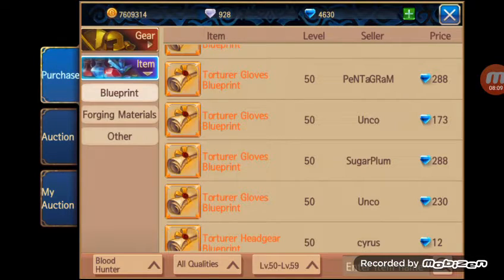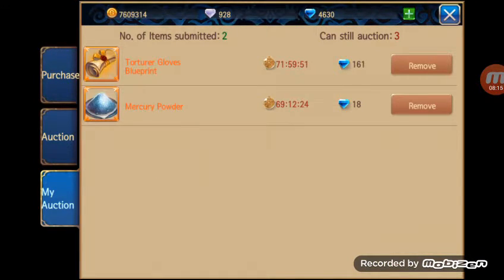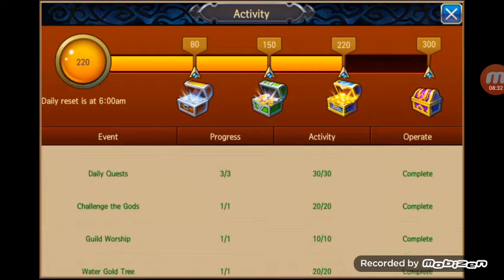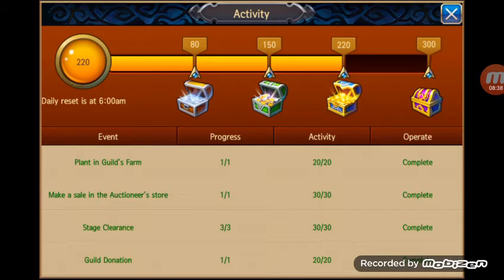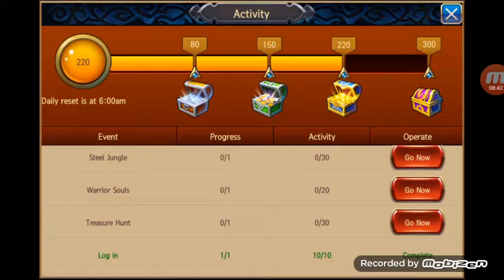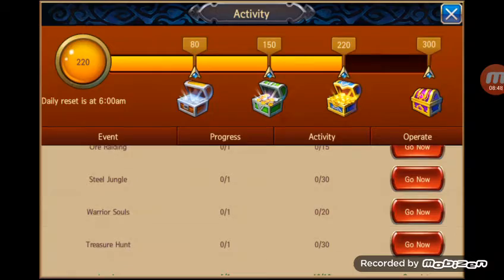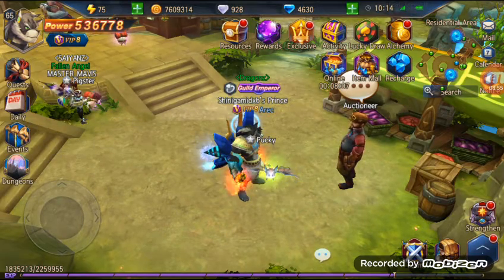There we go — that is your tutorial on how to use the auctioneer. We can go in here and see what we have being sold already. The only reason I'm even selling mercury powder for 15 diamonds is just to get my activity points for the day. In here you can see 'make a sale in auctioneer store' is worth 30 activity points, so there's no reason not to sell something during the day. But try not to under-price your items — always know where the market is, and you'll be able to make some decent diamonds in the meantime.